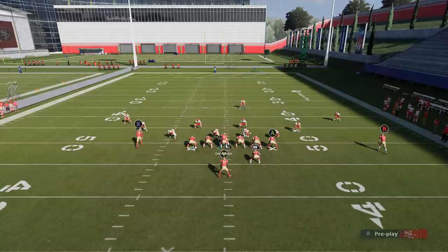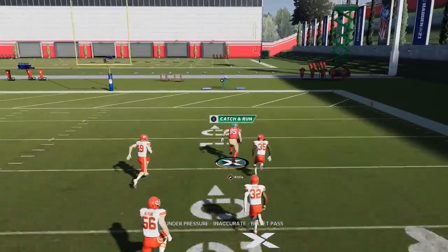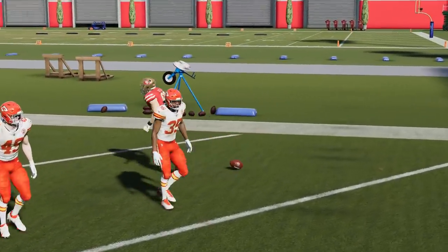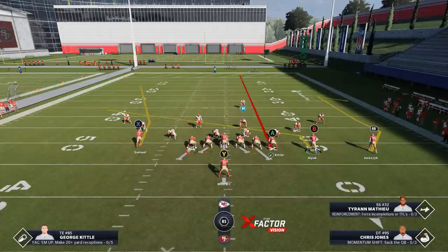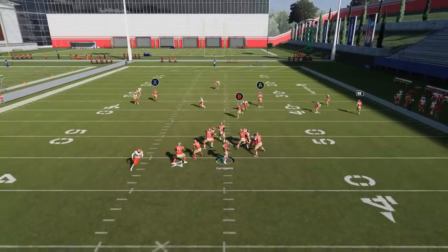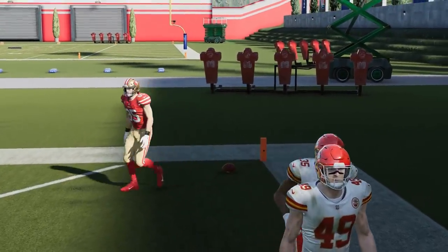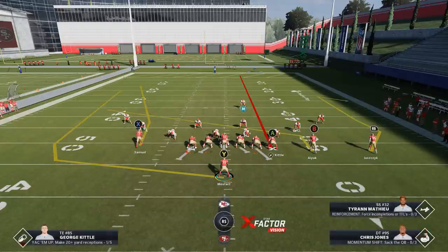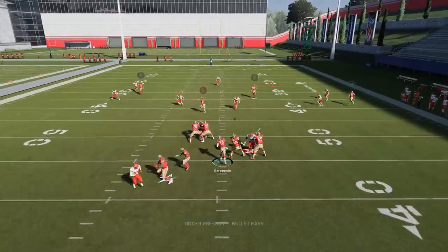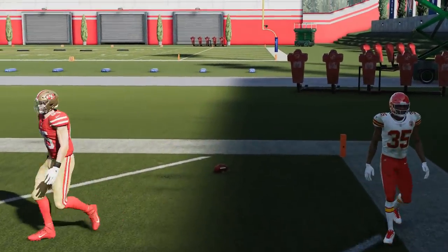This play can also be a one-play touchdown against cover three, and one of the things that's different is you can actually run this to the short side — typically you want cover three one-play touchdowns to the open side. In this particular formation you have to streak the A route, motion out the B route and put them on a comeback. For some reason, if you have enough speed, the A route can go right over the top. The tight end motion across does a better job pulling that safety back than motioning a receiver.